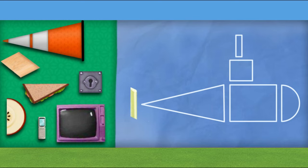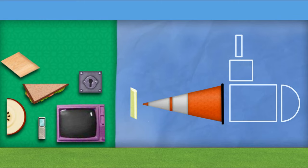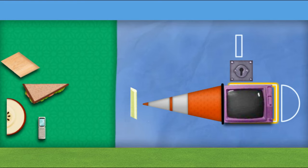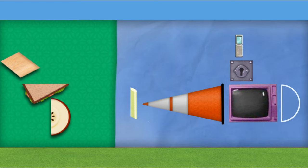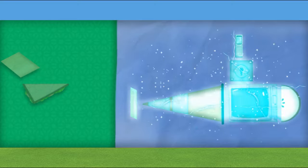A parallelogram — four sides with opposite sides that are the same length. A triangle. A square — four equal sides and four angles. A rectangle — two long sides and two short sides. You've got super shape power. A semicircle. All we need now is — super shape!